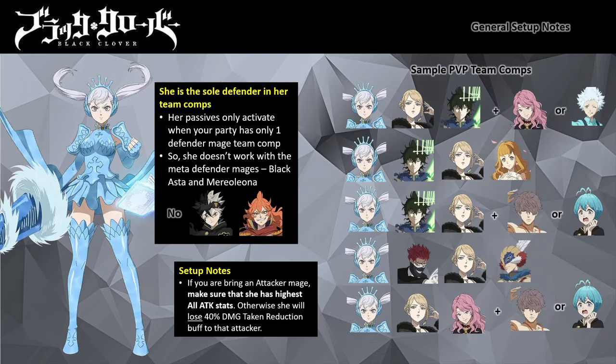Valkyrie Dress Noel works with any mages — attacker, debuffer, supporter, and healer — the only class she doesn't work well with is other defender mages. Her powerful LR passives only activate when she is the sole defender mage in the party, giving her taunt immunity, tremendous speed boost, and the Sea Dragon's Spear stacking mechanic. When stacks are active she deals more damage with Skill 1 or Special, and at maximum four stacks she removes any immortality buff on the target.